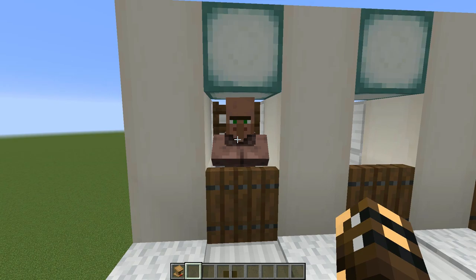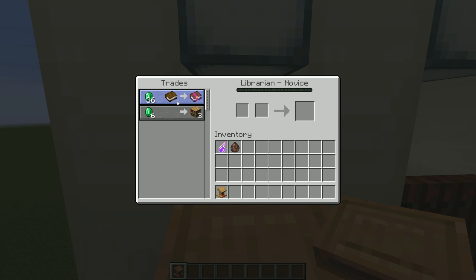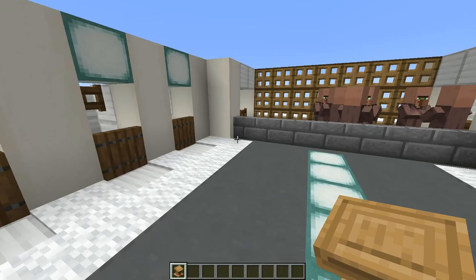If we can't see what he's got, we can break the workstation — he'll lose his trade and we can replace it, then check again. Thorns 3 — that is excellent! What you'd want to do now is trade with this guy, and then that trade is locked in place. He'll never lose it, and you can just continue bringing new guys in.